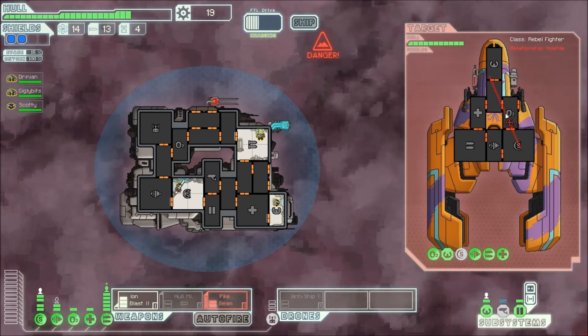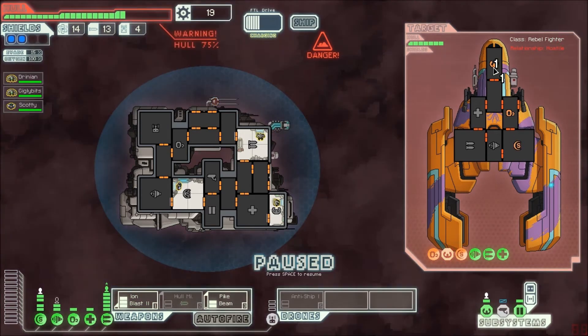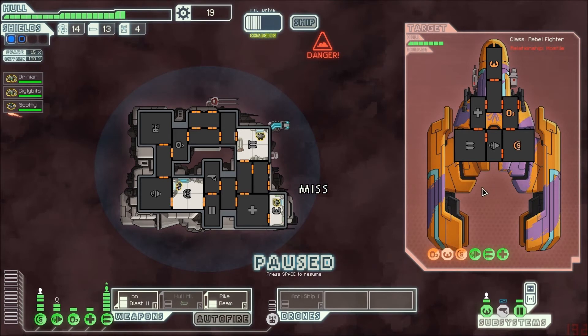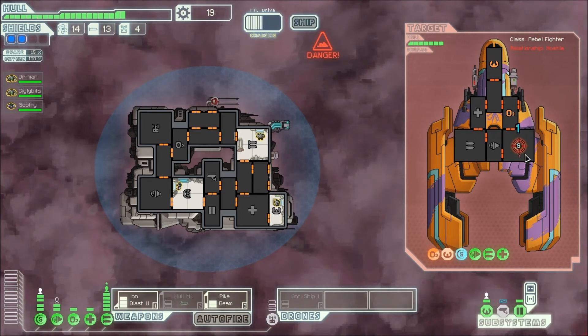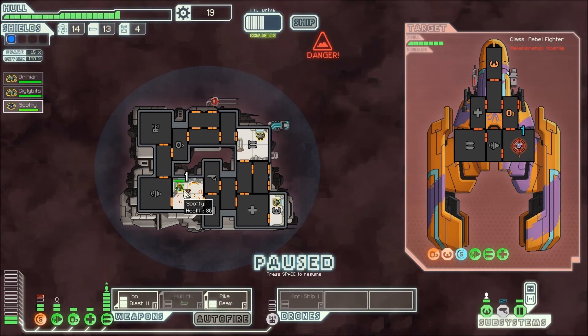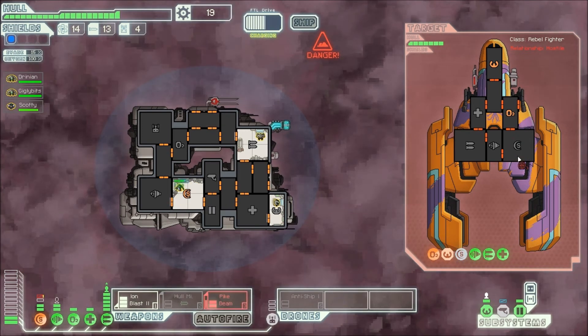Looks like the pike beam is ready, so I'm gonna attack. And boom — get all that damage. That was nice. Sorry about that, there were some technical difficulties but we're right back into it. Looks like I got some nice hits off and damaged these systems. I'm gonna continue attacking the shield, and once my pike beam is back up I'm gonna try to finish this guy off. I'm not taking a lot of damage, so that's nice. Ooh, direct hit to my shield array, but Scotty's gonna take care of it and it won't be a problem.